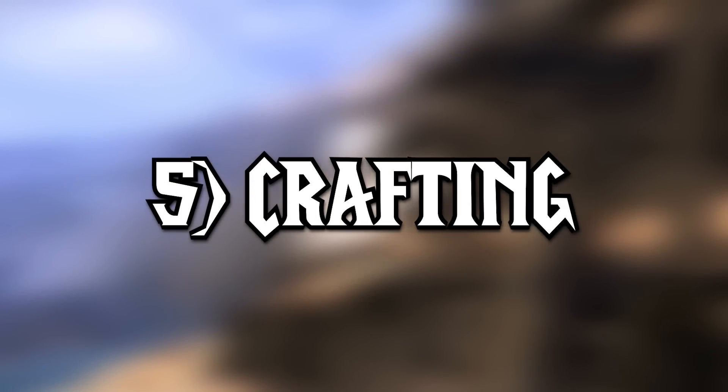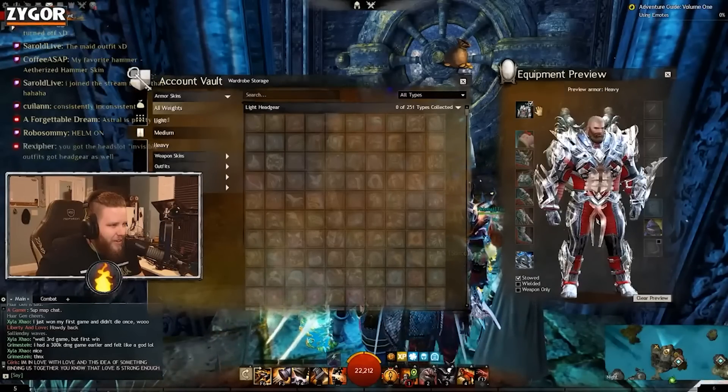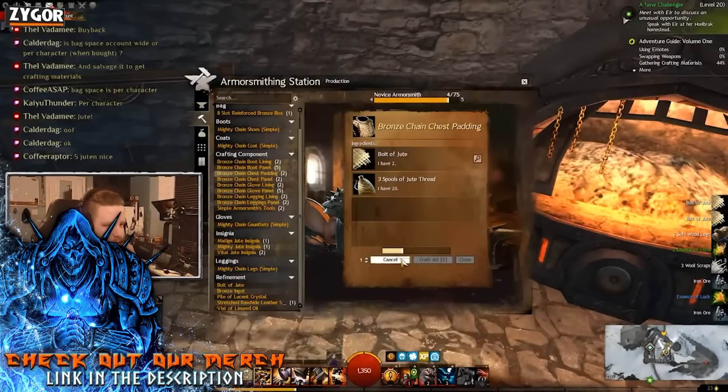Tip 5: Start crafting. Guild Wars 2 is an MMO where crafting rewards players with some of the best gear available — called ascended armor — which you can start crafting after hitting level 500 in a profession. Even if you'd rather skip crafting while leveling, it's worth the time as it saves you a lot of effort in the future, and you also gain experience from crafting. Just keep in mind your gathering tools — pickaxe, axe, and sickle — will eventually break, so be prepared to buy new ones.